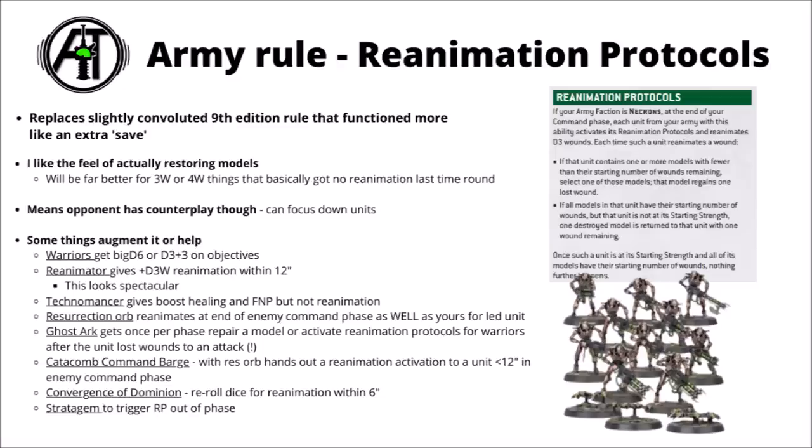There is a massive amount of value that can be added from various places in the codex that make this much stronger — in particular things that reanimate in reaction to your opponent shooting or damaging your units. Warriors can get back D6 models or D3 plus 3 on objectives. The Canoptic Reanimator improves any reanimation within 12 inches by D3 wounds. The Technomancer can give a 5+ feel no pain save and heal big individual models. Resurrection orbs give reanimation protocols in both your turn and your opponent's turn. The Ghost Ark and one stratagem can trigger reanimation protocols in your opponent's turn.